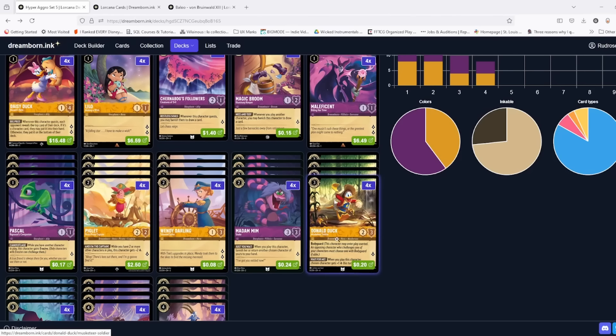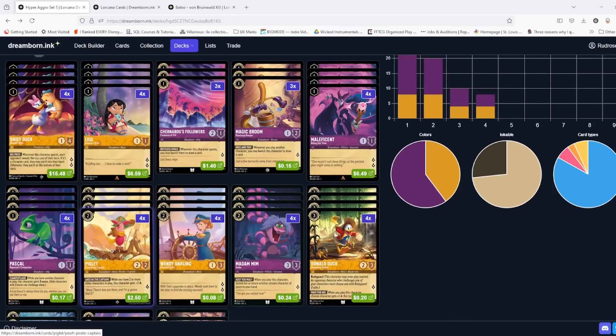In your two-drop space, again you are trying to get lore. Piglet is very good — if you can't see the extra one-drops on turn two, Piglet is a huge threat. Daisy turn one, Piglet turn two, then protect it with a Bodyguard Donald on turn three — that's a lot of lore and protection out of nowhere, and a lot of decks just can't deal with it. I've actually favored Wendy when going against Steel in particular, as the one extra health means they usually have to spend one more removal on it — Piglet will die to a Storm Rage, a Strength of a Raging Fire, or a Baboom.